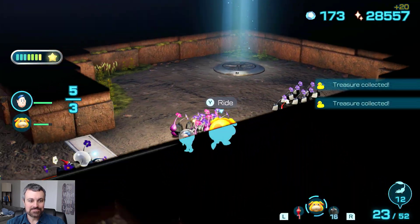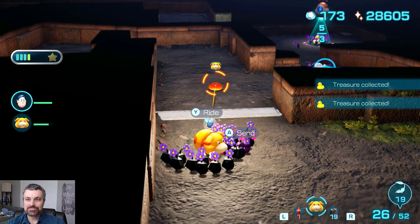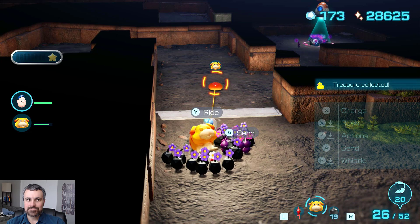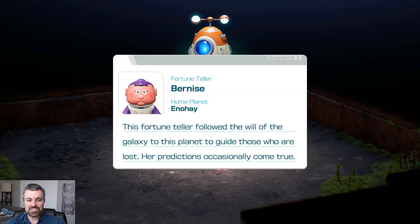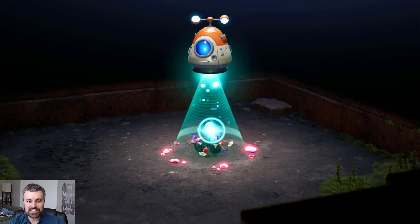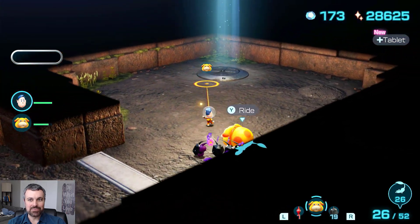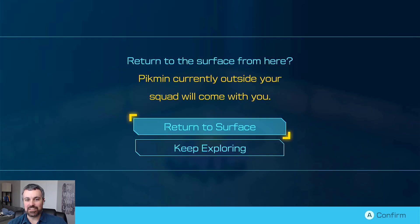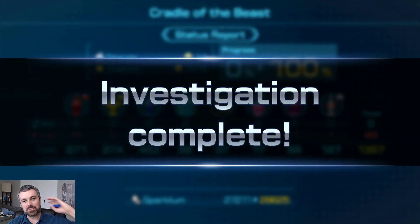There he goes off and away. He is not a leafling, so that's great — we'll actually be able to identify him. It's Bernice, this poor thing. She's a fortune teller — interesting. Maybe she can tell us why she ended up down here. That might be this place completed — let's get back to the summary screen. Investigation complete. Thank goodness. I don't ever want to go back down there again.